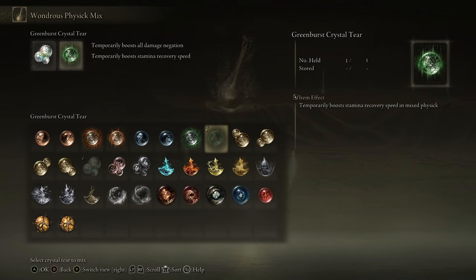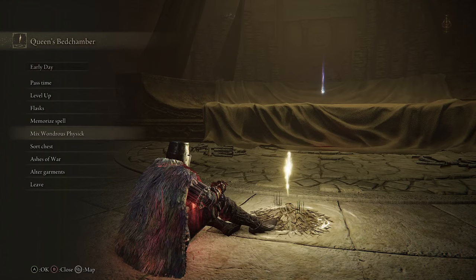In our Wondrous Physic, we're going to be using the Opaline Hard Tear, which increases all of our damage negation by 30% for three minutes. This is really good because he hits hard and you don't want to die. For our second tier, we're going to use the Green Burst Crystal Tear — not the Green Spill Tear, you want the Green Burst Tear. The Green Spill makes your stamina bar bigger; the Green Burst makes it fill up faster. Godfrey attacks a lot in rapid succession, and this stacks with the Green Turtle Talisman, so our stamina is going to regenerate super fast.